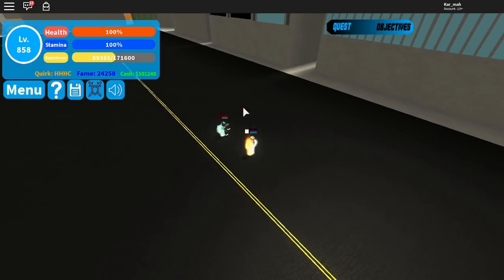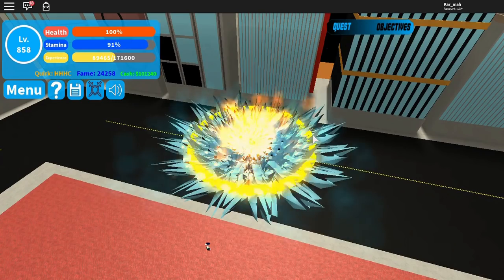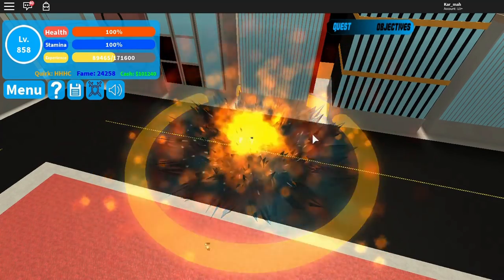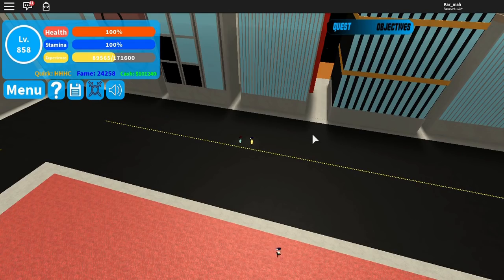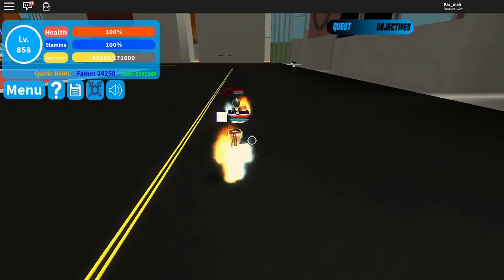Last one is C — this is the combo move. It basically pulls out a huge ice stomp and then does rapid fire attacks, like three hits, and then releases a big bang. It's just an almighty combo — freaking huge. Let's do that again.